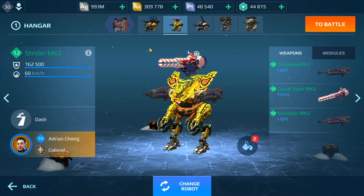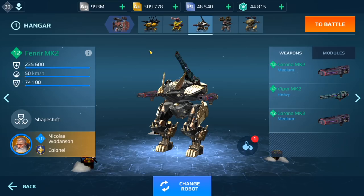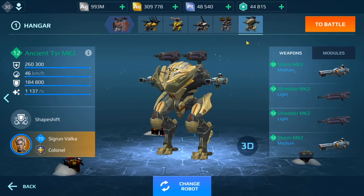I've been running into a lot of Aries lately so I'm going to use the Shield Breaker to deal with that. For my beacon runner I have the Strider with the Candy Viper — this weapon actually looks pretty cool when you fire it, it looks like snowballs — and we have our shredders on there. Then we have the Fenrir with Viper and Corona. I am running the legendary pilot for the Fenrir and I'm going to be doing a video on that coming out tomorrow, so stay tuned and subscribe.